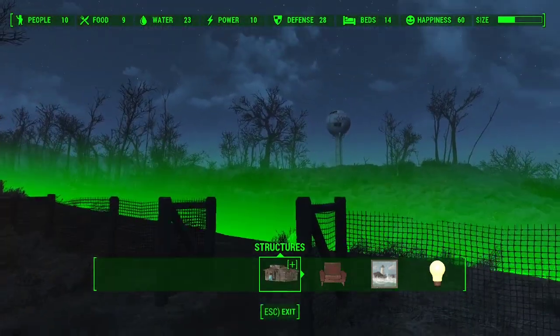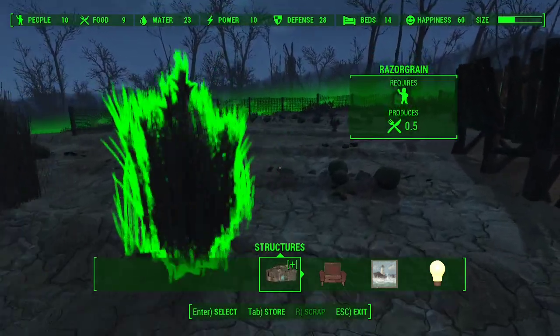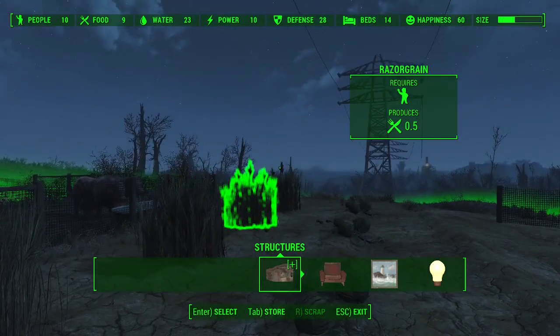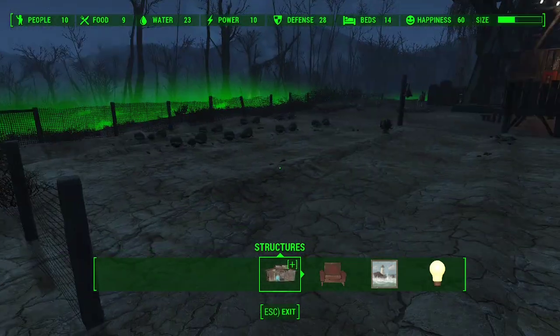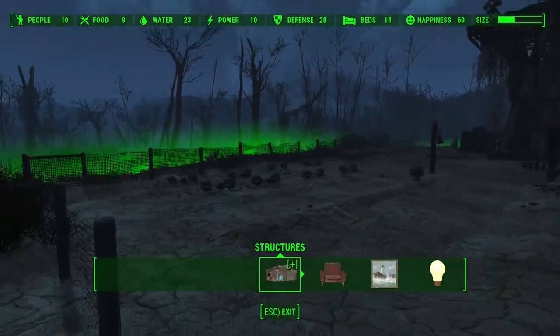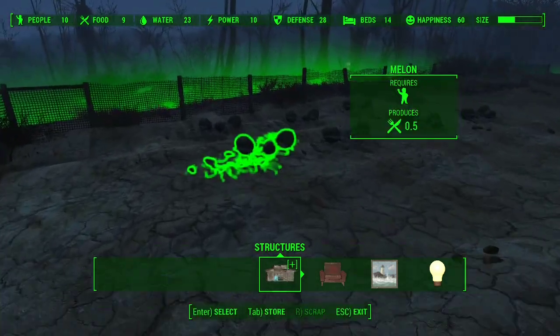We've got ourselves a few cooking stations and chem stations, but we don't bother setting up too much because there's a huge chunk of that over at Sanctuary. Since we have this set up as a regular old farm, we're not worrying about potatoes, mutfruit, and corn like at the other places. We're letting this settlement get us some of the other stuff just in case we ever want to do some crafting. Crafting isn't a lot, but as you keep doing it over the course of the game it gets you XP and helps with level ups — a good way to stay ahead of the curve.